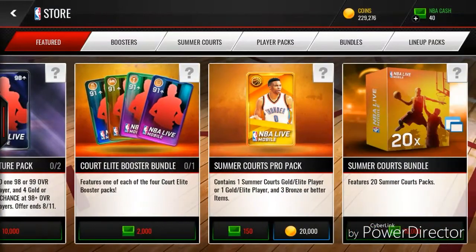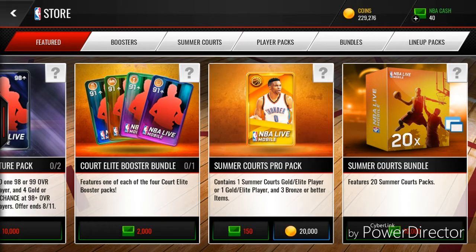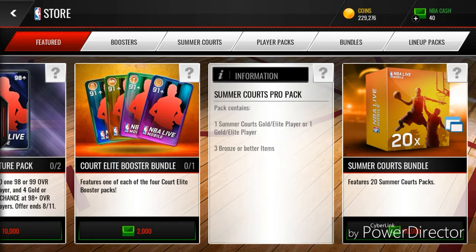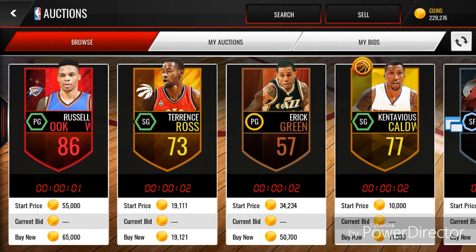The next one is basically the Summer Quartz Pro Packs as a whole. I've opened over 50 of these and gotten nothing — literally nothing. It's super annoying. They don't have regular Pro Packs, which are much better. With these you never make coins, it's ridiculous. I think they should have regular Pro Packs as well. These are such a waste of coins — do not open these.